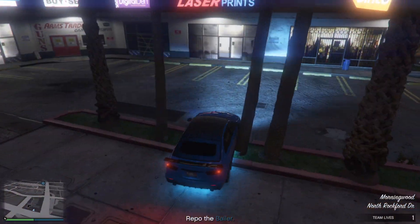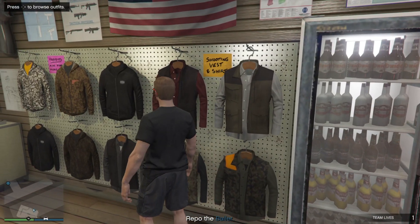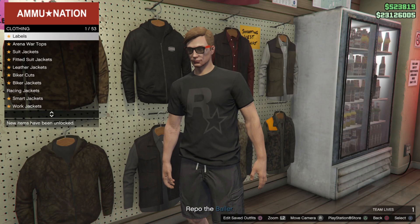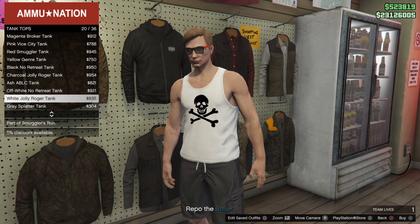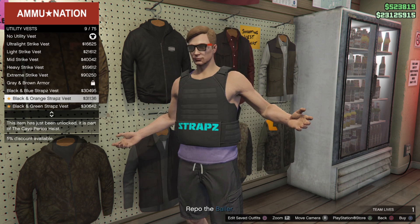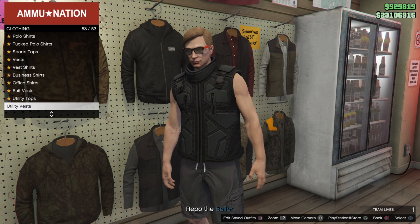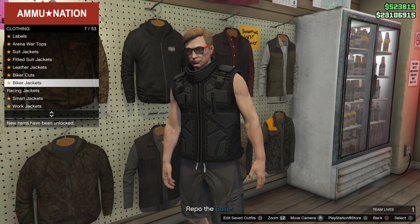Once you head to AmmuNation — lucky for me, my closest one was just up the road — make sure instead of going to browse outfits, you actually go to browse tops. Once you go to browse tops, locate the tank tops and buy a plain tank top. Make sure it doesn't have a logo, camo, or anything like that — just a plain coloured tank top, any colour, just make sure it's plain. Then go to utility vests and buy the black heavy utility vest. It has to be this specific utility vest for the glitch to work.